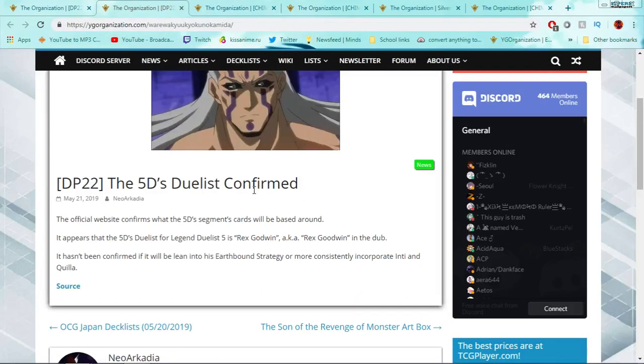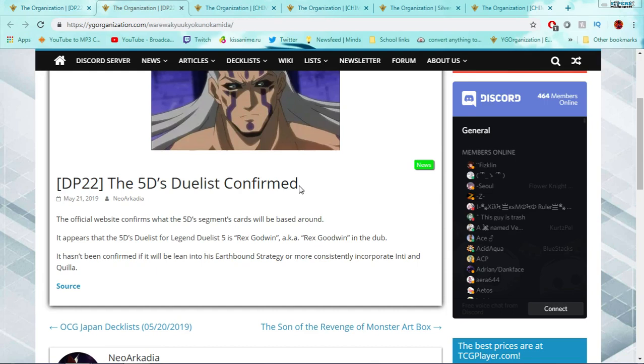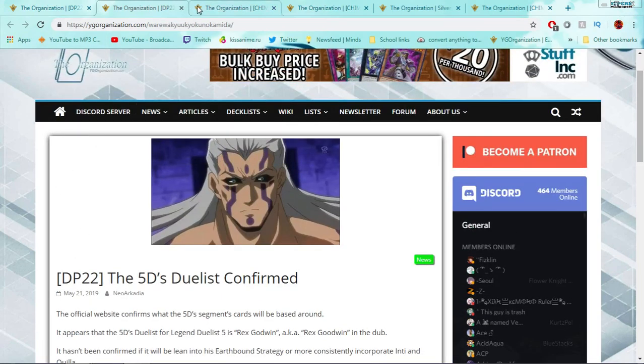A bunch of people were confused about what Earthbound Overwalker would be supporting. It appears it's going to be focused on Rex Goodwin's deck, which could mean focusing on the Condor Earthbound Immortal — the one that was supposed to be the strongest but was made the weakest in real life — or they might focus more on the Sun Dragon and Moon Dragon. That's hinted at by Overwalker's effect, where he needs a Synchro on the field and one in the graveyard, since you'd usually have Sun Dragon or Moon Dragon in play. It'll be interesting if they can make both strategies work together.